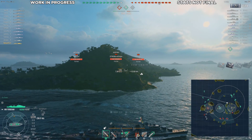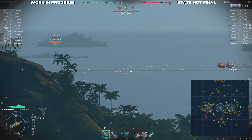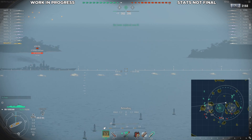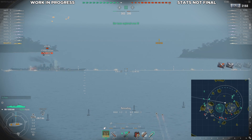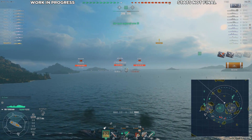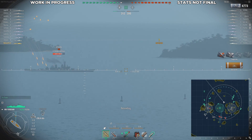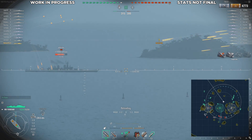The USS Black is a Fletcher class with very slow torpedoes and extended range, but the concealment on the torpedoes is extremely good. It just takes eight years for the torpedoes to get across the map. It also has the ability to use radar — and it's not some crappy radar. It's 9.5 kilometer range radar, and it is extremely powerful. It is immediately noticed how powerful it is.